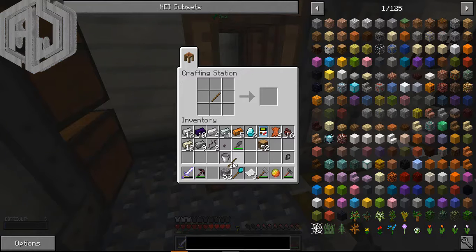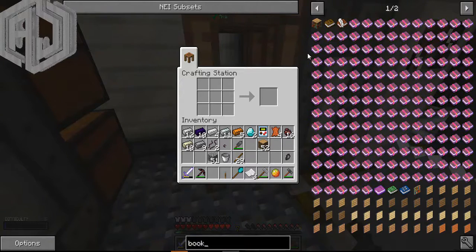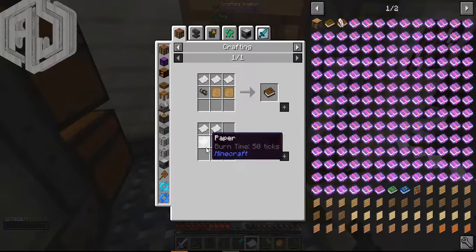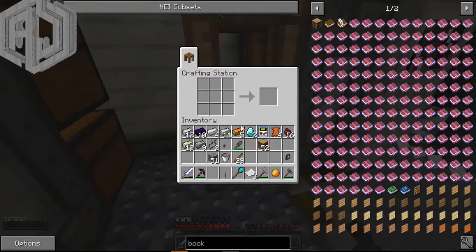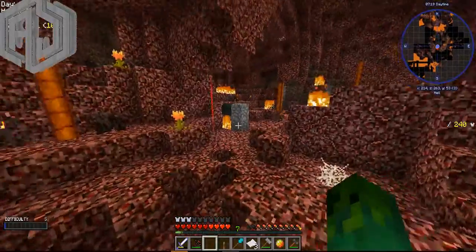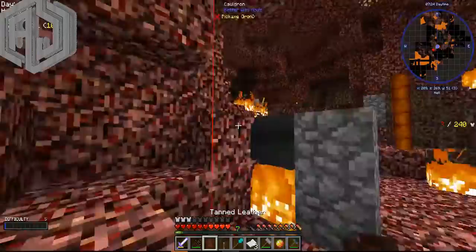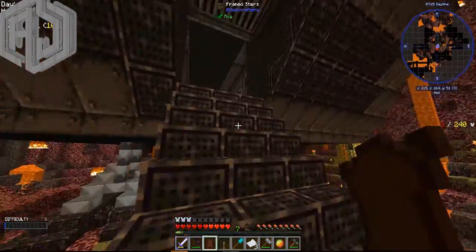Let me make leather because I will need that to make the Engineer's Book. It's just leather and paper - simple stuff. Cauldron done, tanned leather is done, so let me make the book.